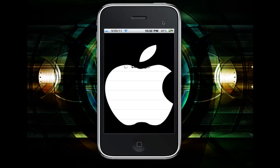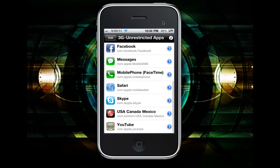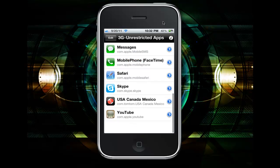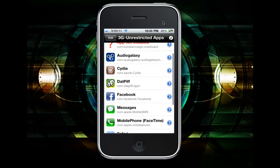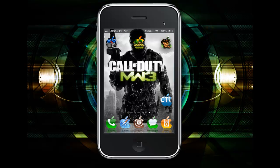There's another one called 3G Unrestrictor. This allows you to take apps that only run on Wi-Fi and make them think they're running on Wi-Fi when they're actually on 3G. So things like FaceTime and stuff you can get running on 3G.